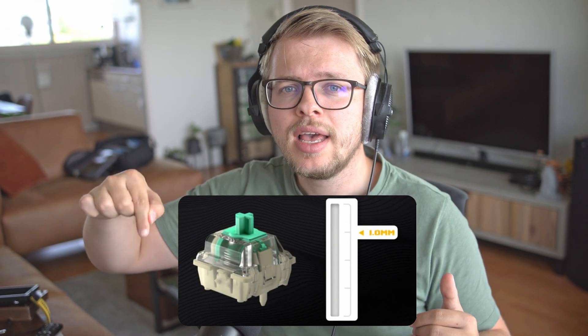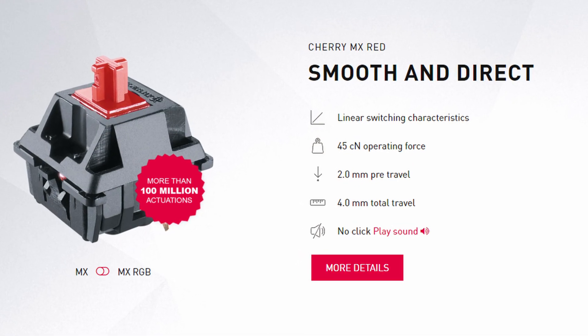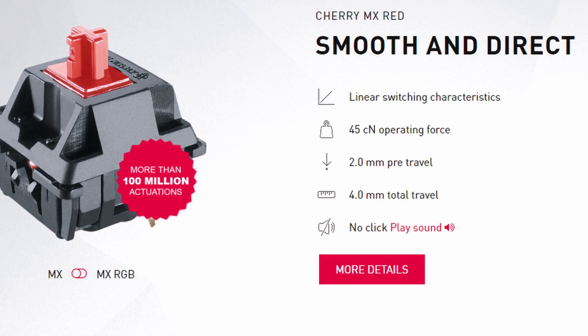An actuation point is pretty much the point where you press the key in and it registers to the computer. Most common switches have an actuation point of 2.0 millimeters and a bottoming out of 4.0 millimeters, which means you have to press the switch halfway until it actually registers to the computer.